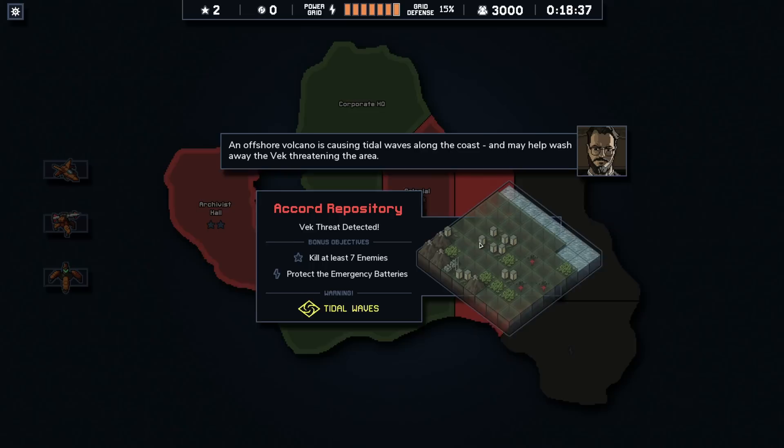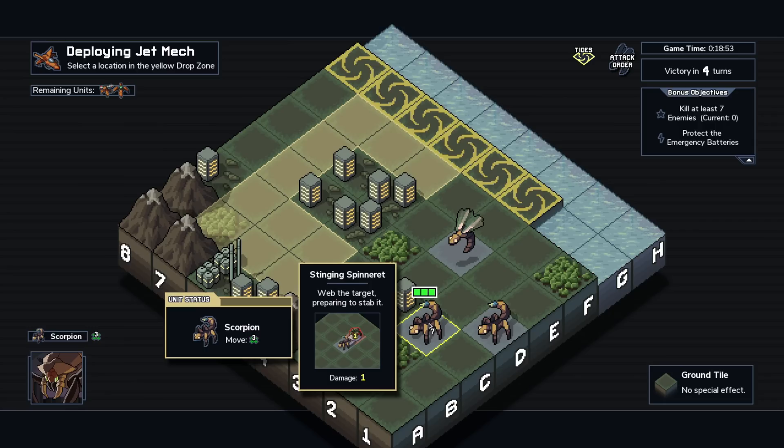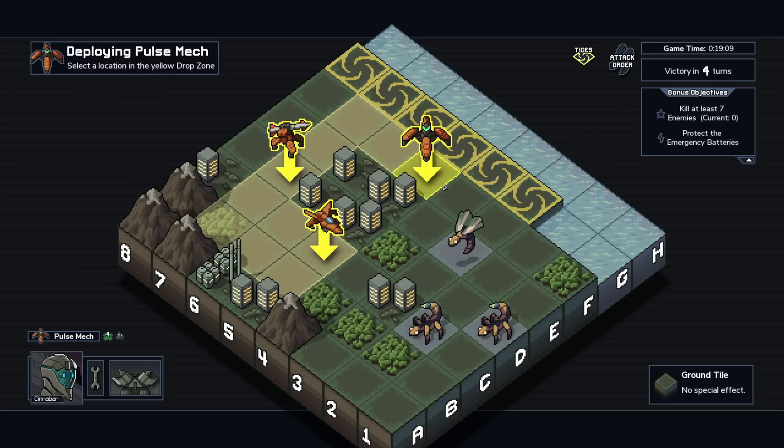So now, what do we want? Tidal Waves — kill at least seven enemies, protect the emergency battery. I like that, and with tidal waves we have help in killing stuff. I feel pretty decent about this approach. Okay — hornets, no webbing, webbing, webbing. I kind of want them to come and target me for webs. We'll stick back here because we have this whole range.